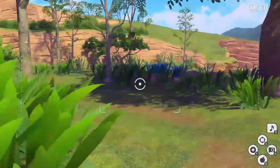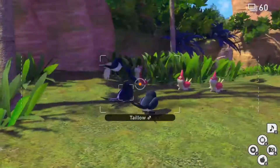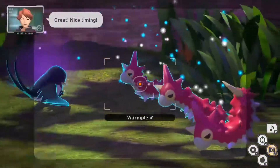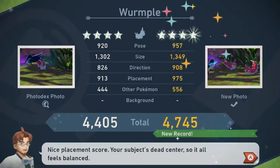And finally 4 star. Follow the process for 3 star, but instead throw an Illumina Orb at the Wurmple in the back during the fight with the Taillows. This will prompt the Wurmple to spray a poison mist at the Taillow and give you the perfect opportunity to acquire your 4 diamond stars.